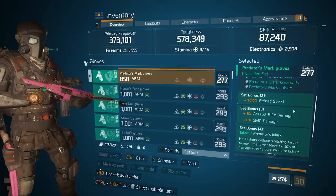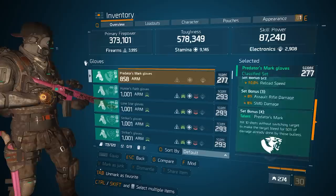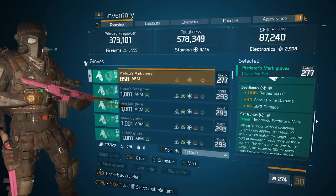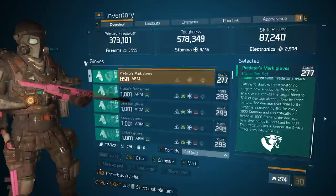Let's check through the Predator Mark set bonuses first — it will be easier to explain. 2-piece: reload speed. 3-piece: assault rifle damage and SMG damage. 4-piece is the Predator's Mark — hit 10 shots without switching target to make the target bleed for 50% of the damage already done by those shots. 5-piece gives more damage and reload speed, and the 6-piece makes the bleed super strong as long as you have 9,000 stamina.